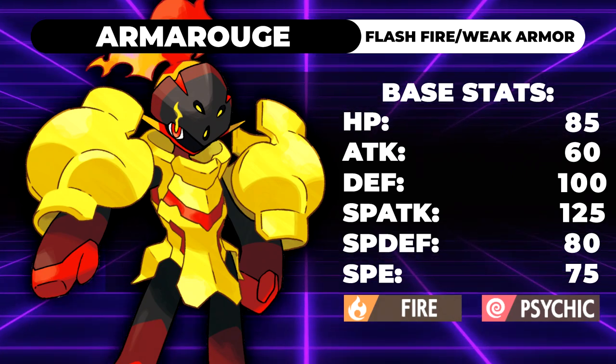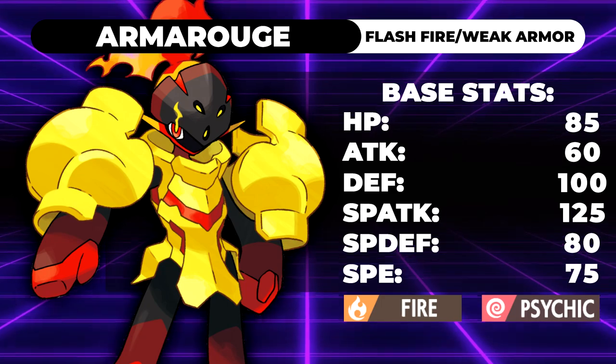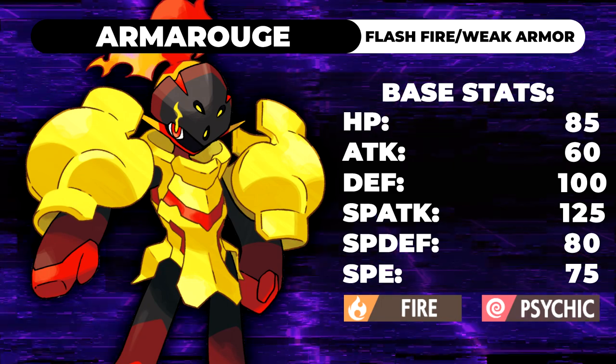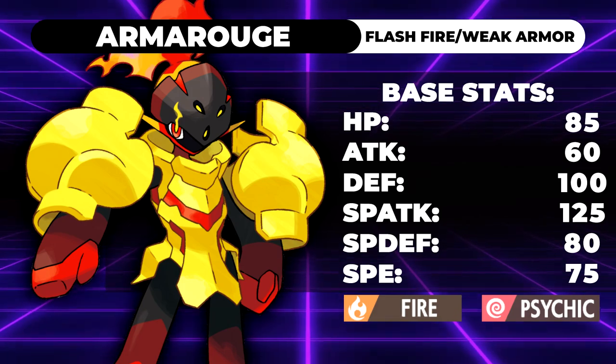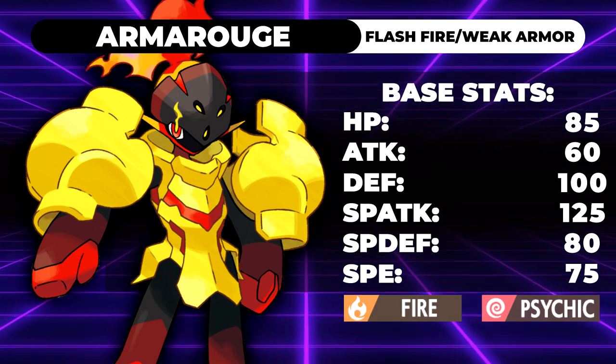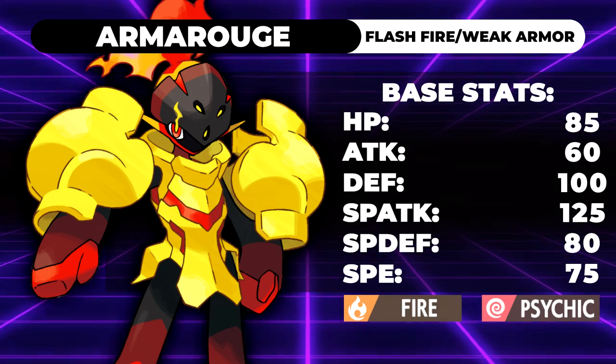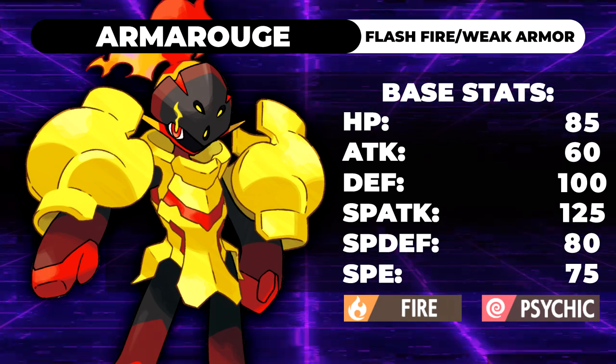Now you might be wondering why I believe that. Well, taking a look at its stats, we can figure that out pretty easily. It's got 85 HP, 60 Attack, 100 Defense, 125 Special Attack, 80 Special Defense, 75 Speed, and it is a Psychic and Fire type with access to Trick Room and Expanding Force.